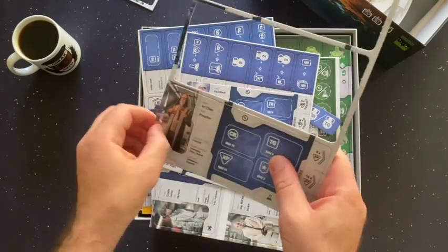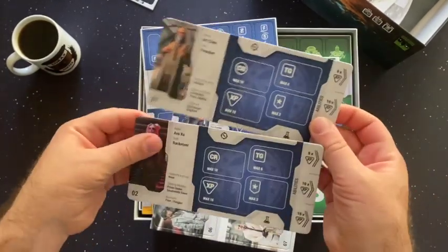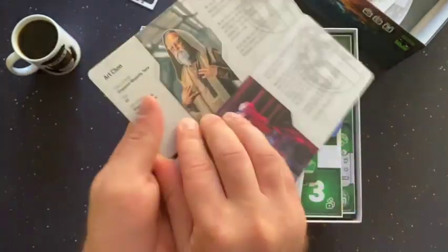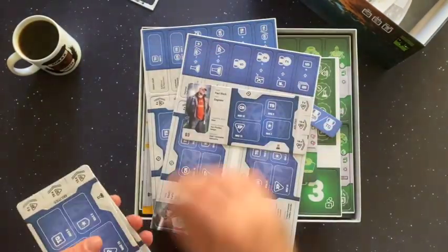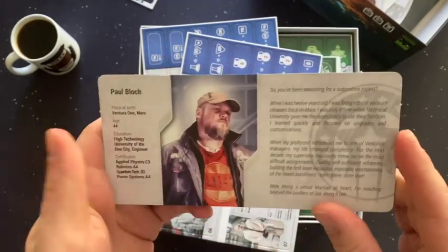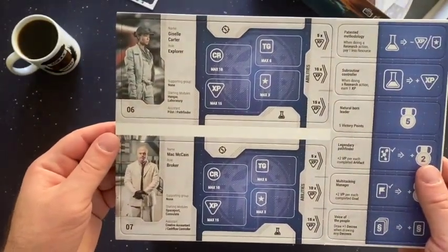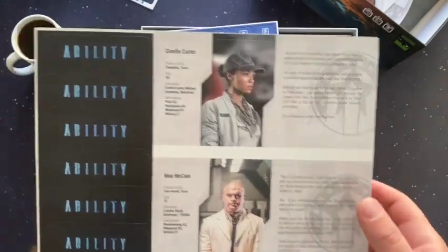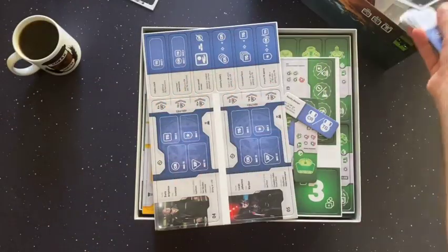I won't punch out everything right now, but these punch out really nice — these are solid character boards. One tore slightly, but you could just clean it up with a knife; it didn't actually tear the board. We have Paul Bloch, who is an engineer, with narrative text about Paul as well. We have a couple other characters: Giselle Carter, the explorer, and Mac McCain, the broker. Then we have these cardboard pieces which, as you already saw, have an ability on the back with some interesting iconography.